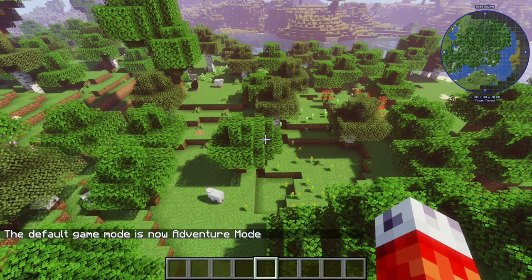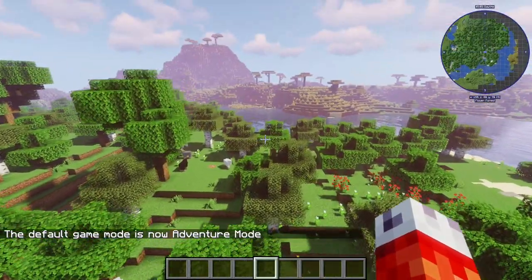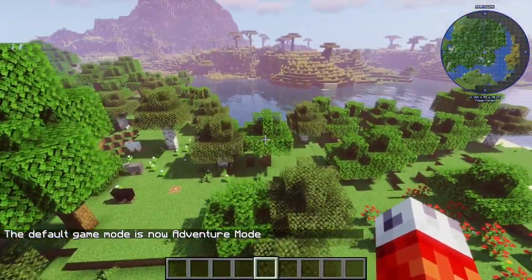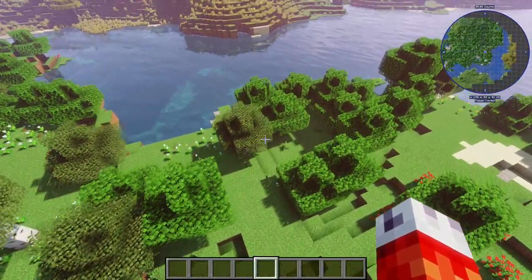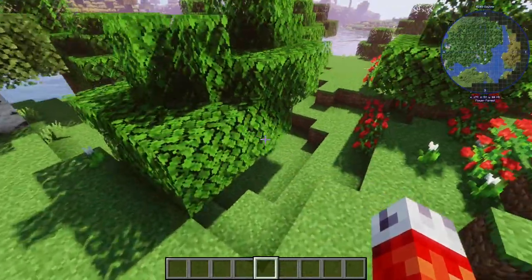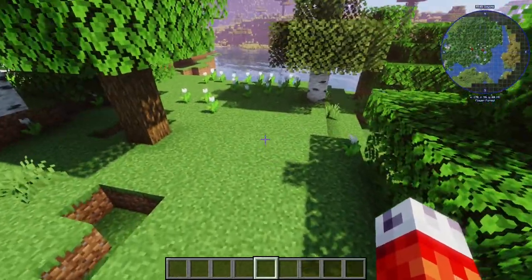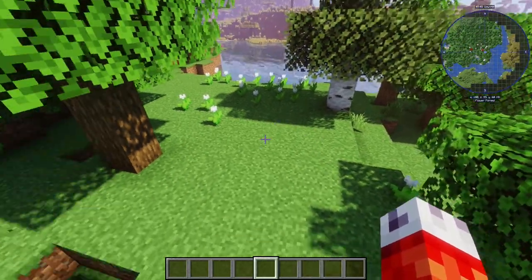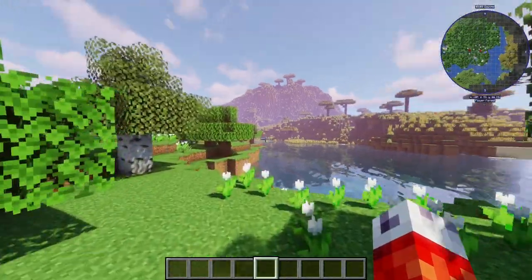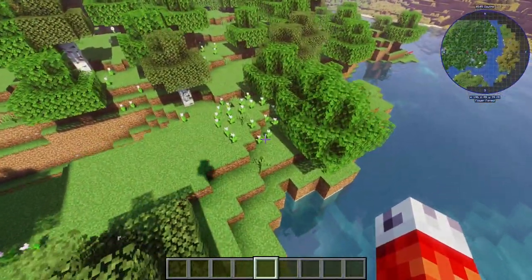For example, I'm in creative right now, but if I set this world to adventure mode, you can see that I am still in creative mode, but any new players that join will automatically be put in adventure mode. It's kind of niche, but it's good for a first-time world setup, especially if you want players to play in something other than survival on a multiplayer server. You can load up the world and quick-set the default game mode to creative or adventure. I wouldn't recommend spectator unless you're just using the world to experiment and fly through blocks.